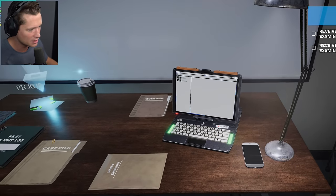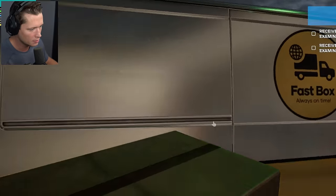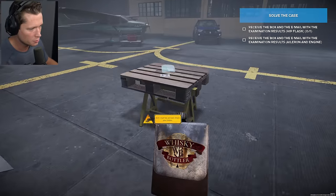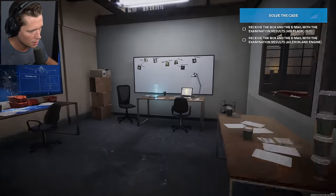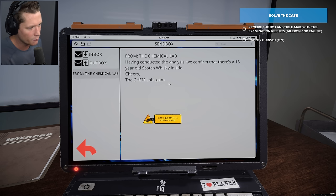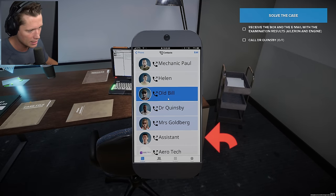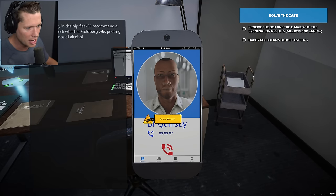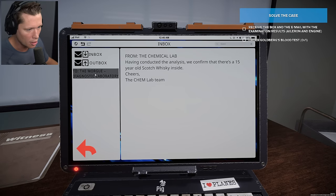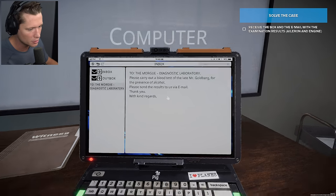Some of our stuff is back. We can receive the box and the email about the hip flask. We've got our flask — the lab that inspected it should have information for us. Having conducted the analysis, they confirm there's a 15-year-old Scotch whiskey inside, says the chem lab. Interesting. Now it wants us to call Dr. Quinsby — he recommends a blood test to check whether Goldberg was piloting under the influence of alcohol. We've ordered that blood test and asked for results via email.